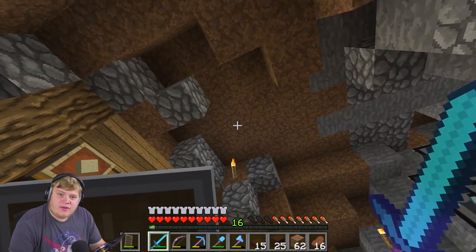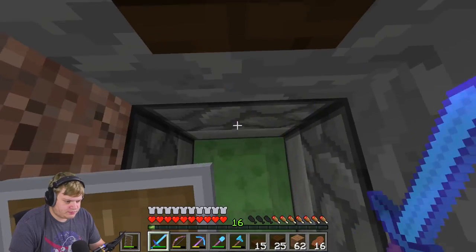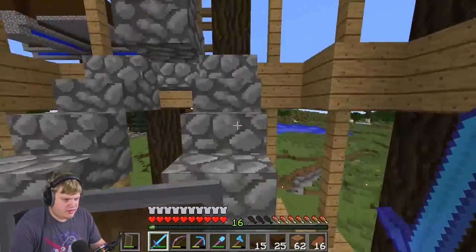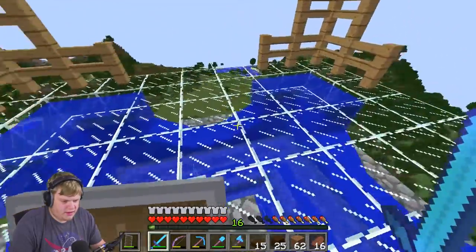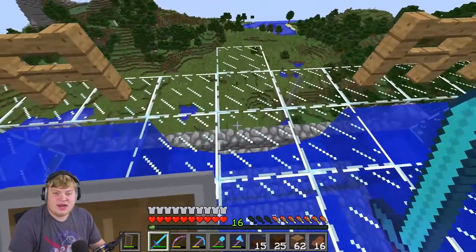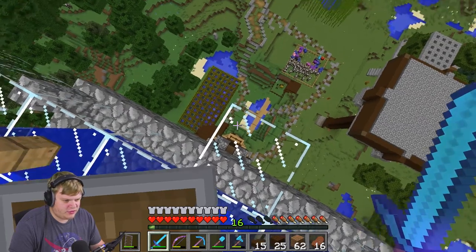You saw that massive tower above us — that's above my base. Well, this little slime block launcher actually launches you up into the bottom floor of the tower. And if we go up the tower, you can see for four miles. So a lot has changed, ladies and gentlemen. A lot has changed — look at all the paths we've got going on.